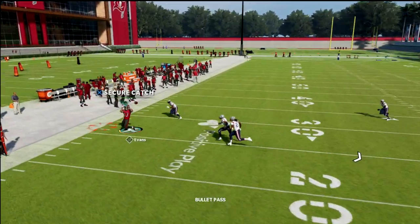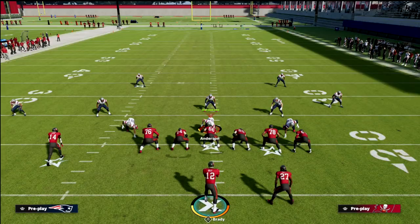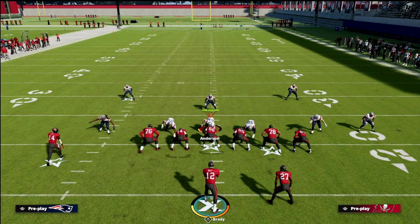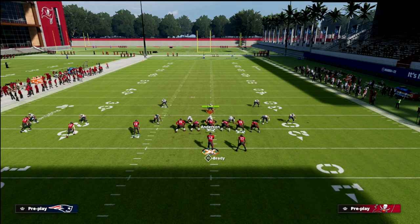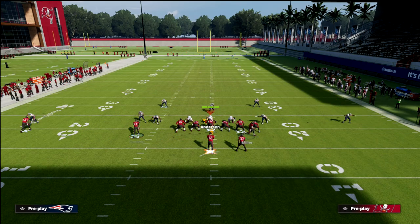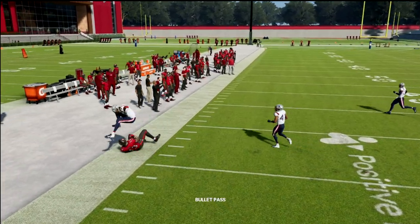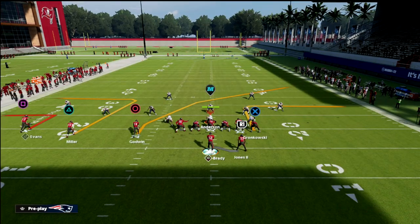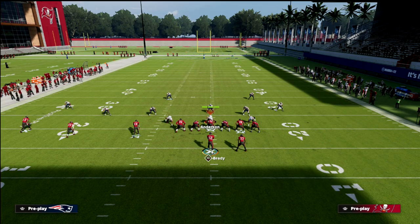Your first read is this out route. If the corner backs up, you can throw this ball — it's a great pressure release route if they're running any kind of Cover 3. This really puts them in a tough position because they can't really run Cover 3 against this. You see the out route — five yards, a quick dot right there. Another way to do kind of the same thing is using a whip, but the problem with the whip route is that a hard flat can play that.